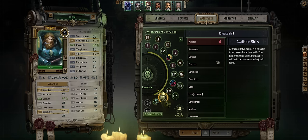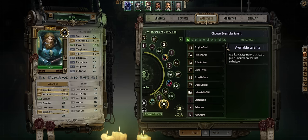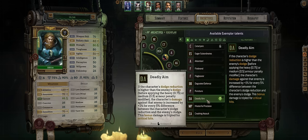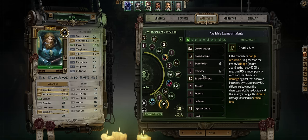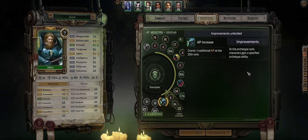Once you max your main skill, just focus on the other ones mentioned — like Awareness or Demolition, even Carouse. And for the last Exemplar talent at level 45, might as well pick Deadly Aim to finish all of the damage-boosting ones: Extermination, Cataclysm, and now this. And that's it for Exemplar Progression.